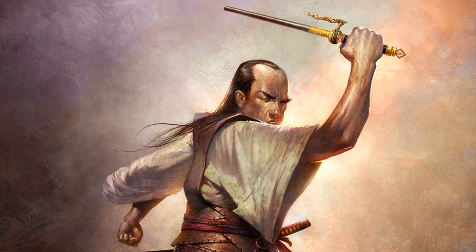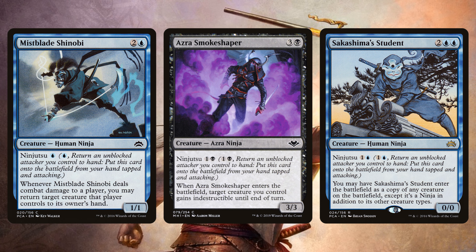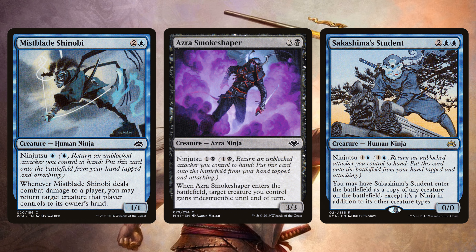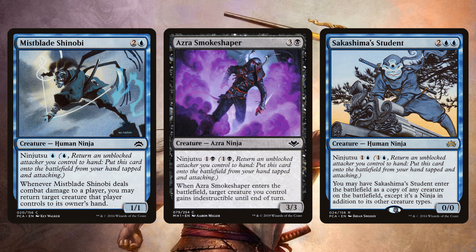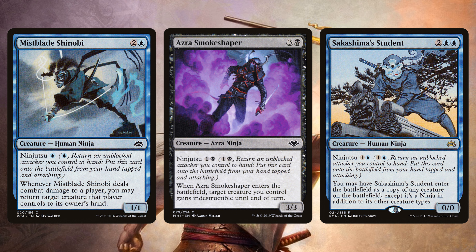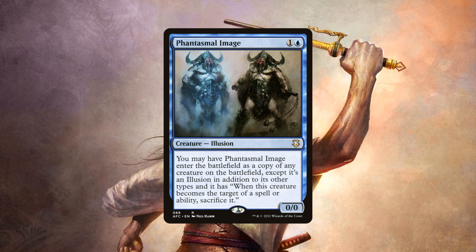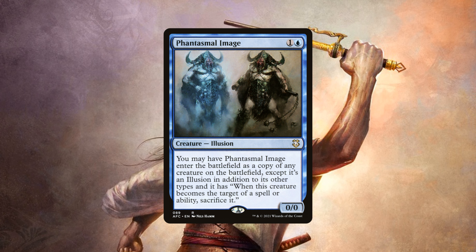We do also want to include a few true ninjas with some cheap ninjutsu costs for the ability to reuse the ETB triggers of our large creatures and create loops, but also to serve for some utility. Mistblade Shinobi can bounce a creature to its owner's hand, Azura Smoke Shaper can make a creature indestructible upon ETB, and Sakashima's Student will allow us to clone a creature. We can also include Phantasmal Image as a clone creature to get some bonus value from our most threatening beasts.